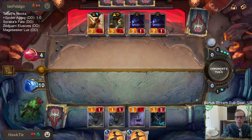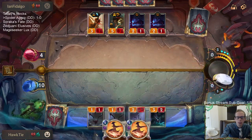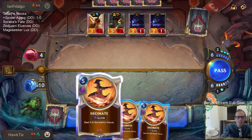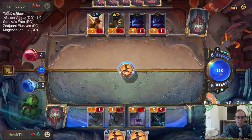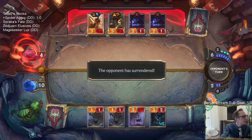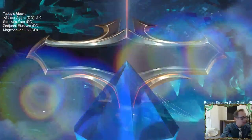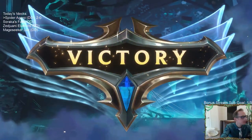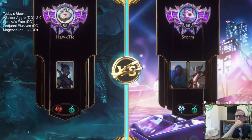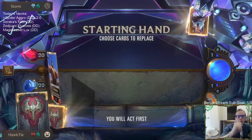And now a Decimate should finish them out. Triple Decimate! GGs — two and oh. They probably should not have just gone down to eight; maybe they weren't expecting eight nexus damage. This next matchup may not be good though — Avalanche and Withering Whale. If they have Avalanche and Withering Whale, we're not good against those two cards.